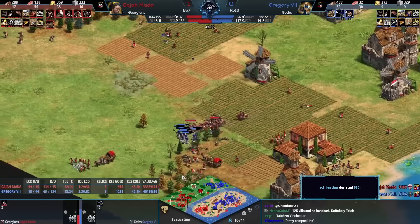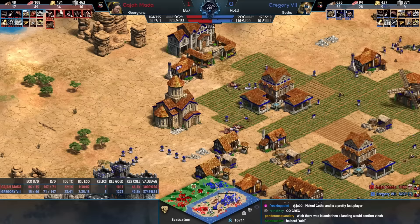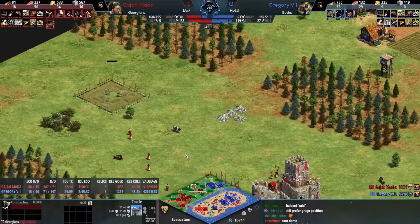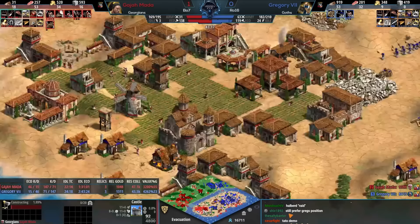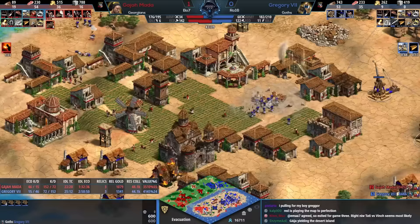A lot of Gajamata's eco and production buildings are still there — Gregory gets that area now. The Halbs are there in defense and could also advance forward with the trebs. Gajamata must be prepping hand cannons near the forward castles. He's going to need them defensively as well right now. Not to live up to the map name, but could you maybe evacuate your villagers from the starting island, focus on the mainland, and go for the hand cannon push across the front?